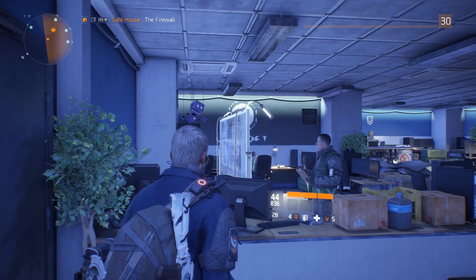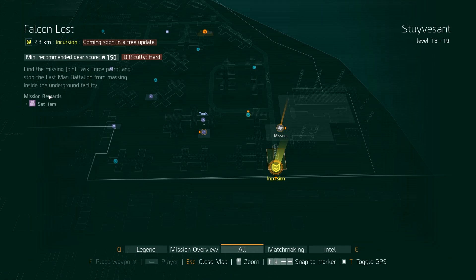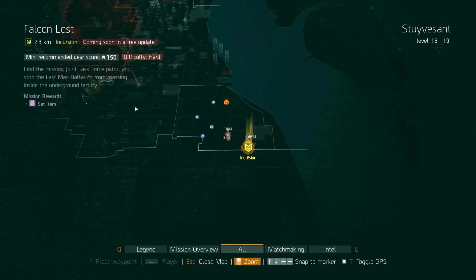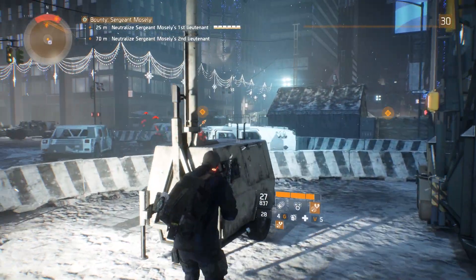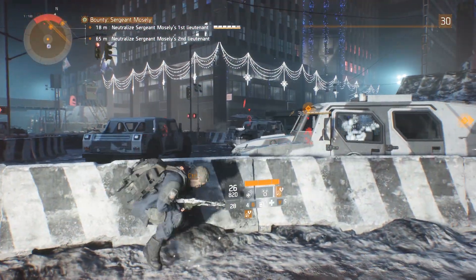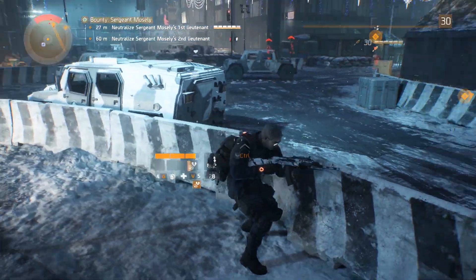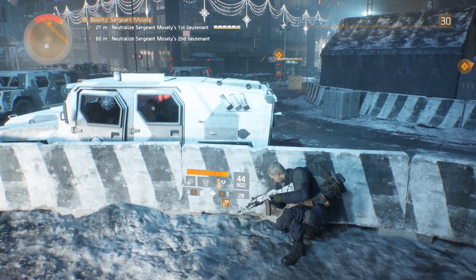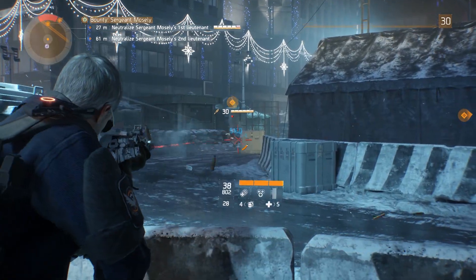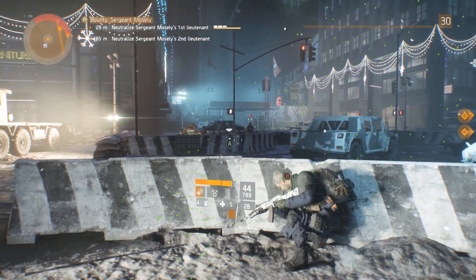You also unlock the ability to access things called Incursions, but these are not out yet. All we know is that they require a certain gear score — I think it's 100 to 150 — but there's no way to check your gear score currently. Based on the definition of incursion, it could involve a sudden invasion where you defend or retake an area. We'll see what happens in April.